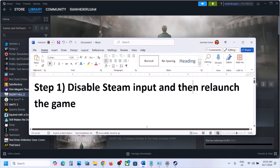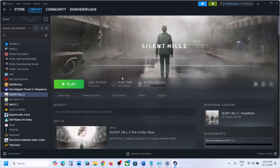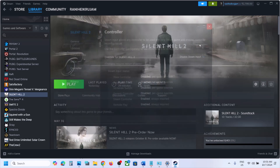The first step is to disable Steam Input and then launch the game. Close the game, go to Steam, right-click on the game, select Properties, then go to the Controller tab and select the option which says 'Disable Steam Input'. You can also try enabling Steam Input, but disabling it has worked for many. Then launch the game once again.